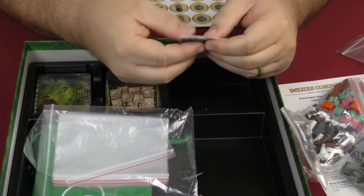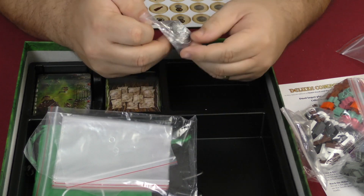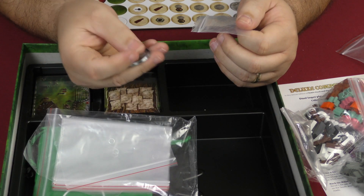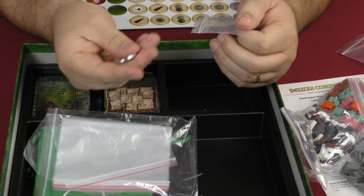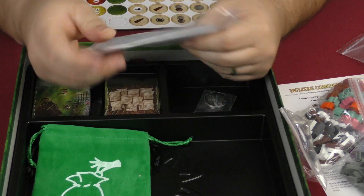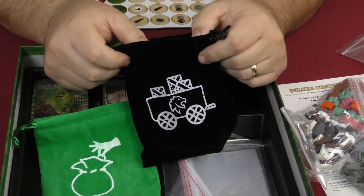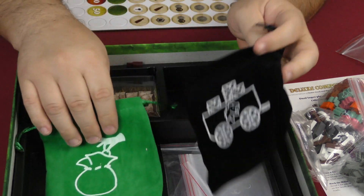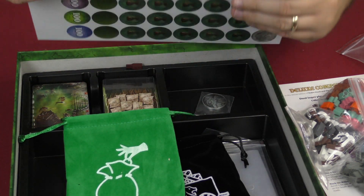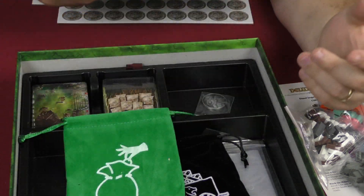This is the first player token, and in the deluxe version it's a metal coin — really nice and hefty. The retail version won't have this. You also have a whole bunch of plastic baggies to sort things out. There's a carriage bag, and a bag for some of those tokens with the pouch backing that you pull out randomly and place on the board over the course of the game.